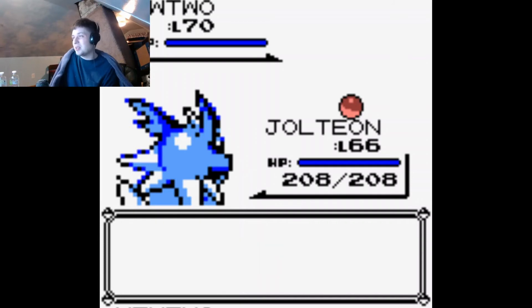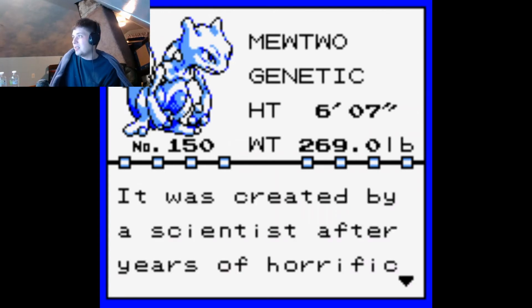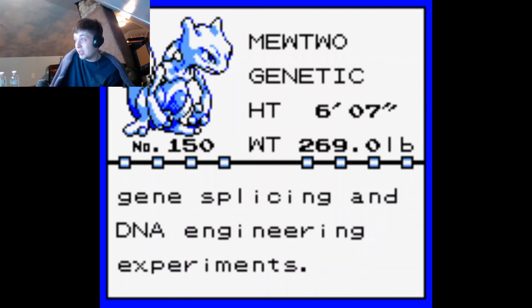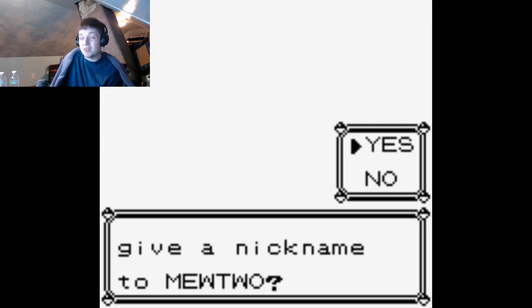Let's look at his Pokedex entry. Mewtwo — Genetic Pokemon. Height 6'7. Nice. 269 pounds. It was created by a scientist after years of horrific gene splicing and DNA engineering experiments. Wow. That's heavy. I've never actually read that. Give a nickname to Mewtwo? Nah, Mewtwo is cool enough by himself.